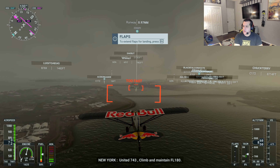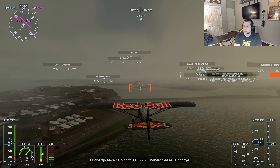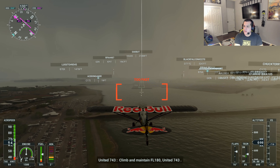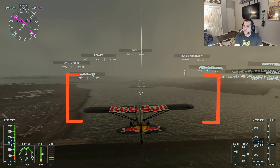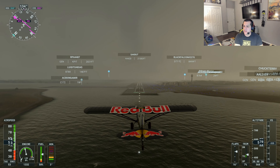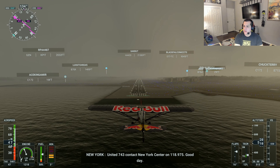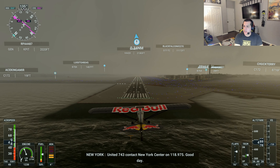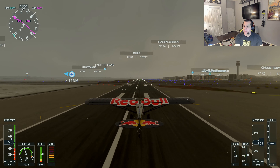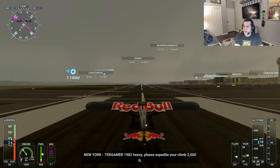Put the flaps down here to 16 degrees. Too fast — I like to land my planes fast and hard. Got to be careful with this plane because it can break fairly easily. We're going to have a nice smooth touchdown on Runway 13 at LaGuardia Airport, right outside New York City. Opening the flaps down to help slow for a nice soft landing on Runway 13.